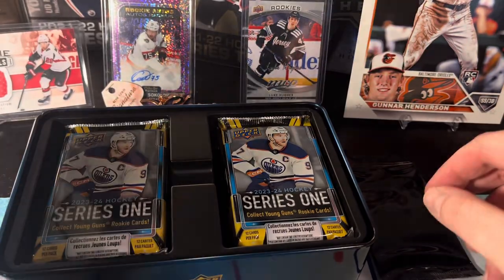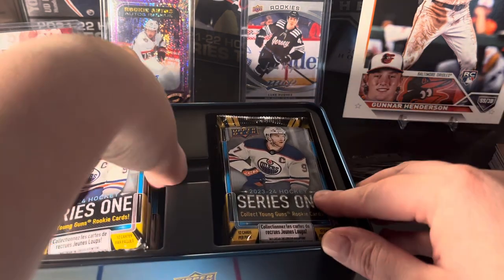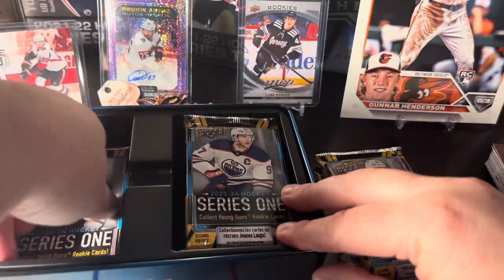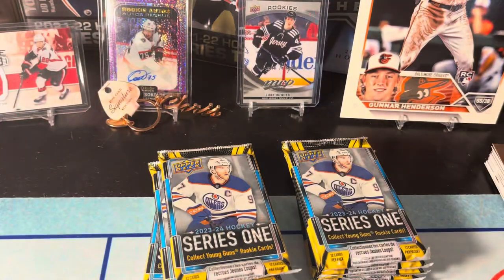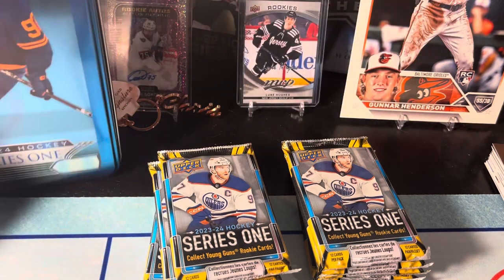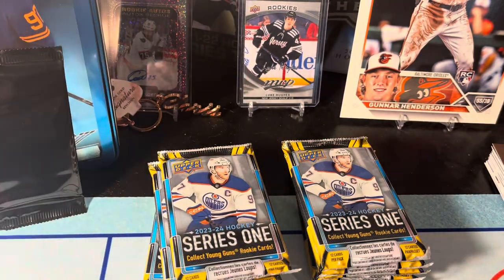Anyway, still pretty excited about it. What is this? Are you supposed to get a black pack? Bonus pack included — okay, weird, I thought they just meant one of these, but okay. Maybe we should open that black pack last. Who knows, maybe I'm talking myself in a circle here saying we're not gonna get Connor Bedard and maybe he's in there. Wow, that's really thick — I know they changed the configuration of this, so maybe that's why. That one felt ultra thick. Not really sure what to expect.